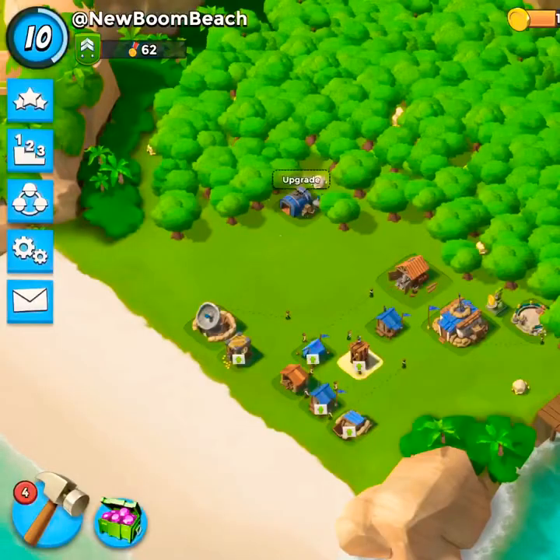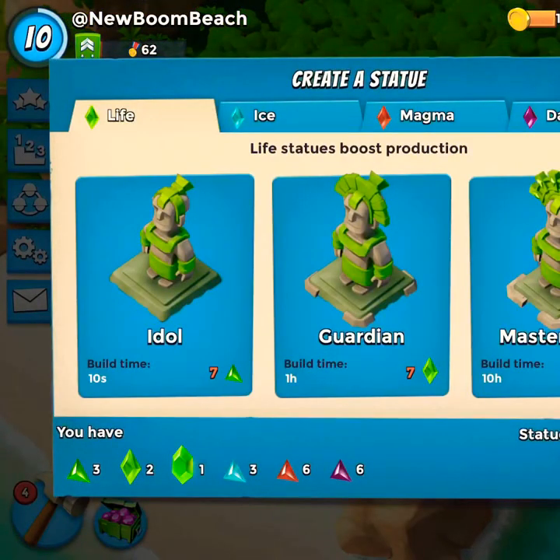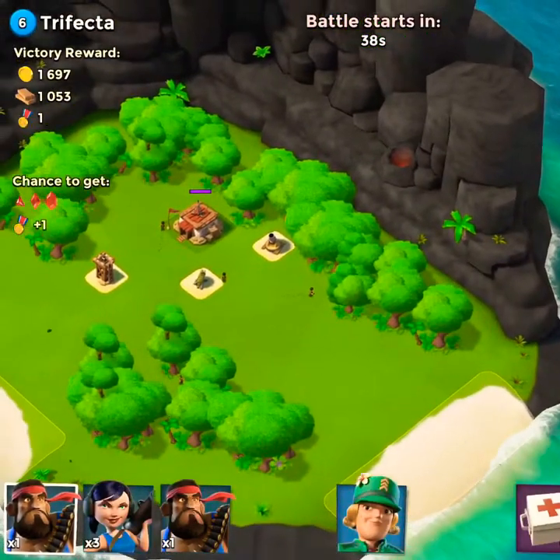That attack gave us the crystal fragment, and now we're going to get some magma fragments and be able to boost our troops soon. Let's see what we can do next. Here we go — attacking Trifecta.